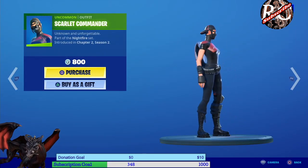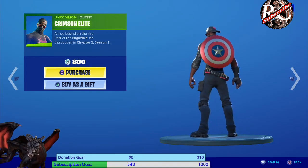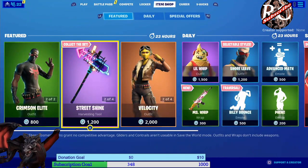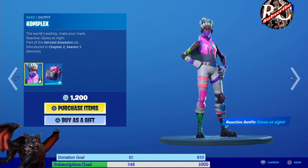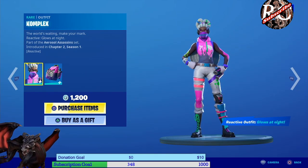We have a Scarlet Commander for 800 V-Bucks, and then we have Crimson Elite for 800 V-Bucks as well — that is the first featured item. I do not see any soccer skins that you guys wanted to see.